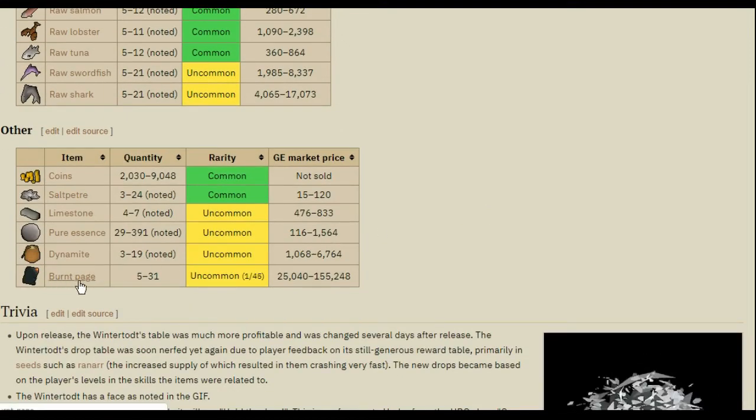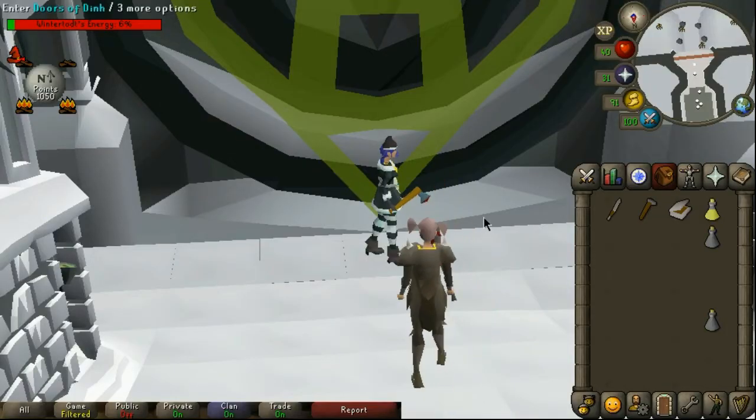When you receive your crate you'll also get a large experience bonus that scales with your firemaking level. So if you have 50 firemaking you'll receive 5,000 firemaking XP, 75 firemaking awards 7,500 XP, and so on.